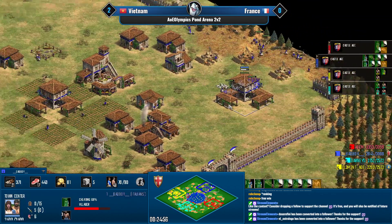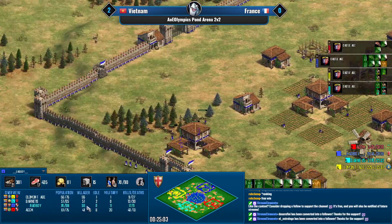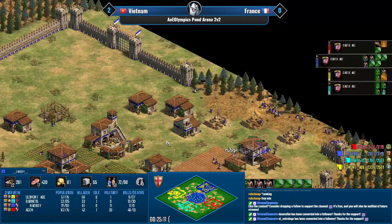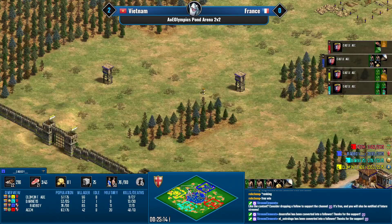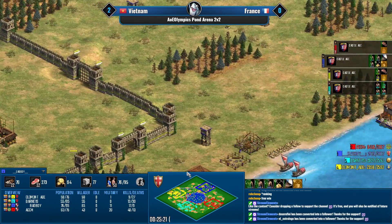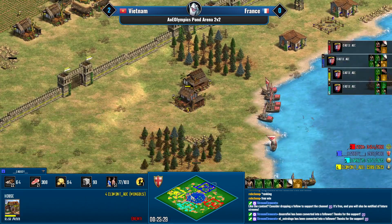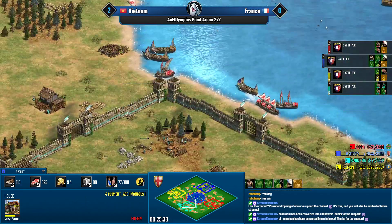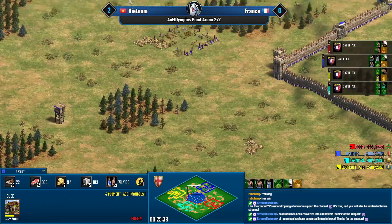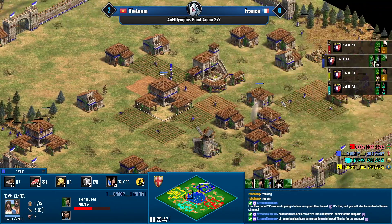Another TC coming in for Bad Boy, who is low on stone — this is probably going to be a genbows and bombard cannon push in imperial. Jambows should get a bonus against Mangudai. Italians can struggle against siege ram but bombard cannons help, and generally speaking genbows plus hussar beats Mangudai plus hussar.